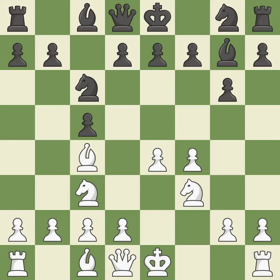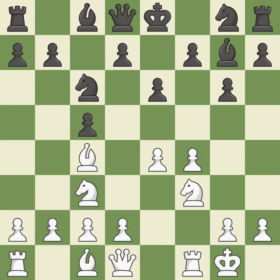BC4 develops the bishop to an active square where it attacks the f7-pawn and controls the center. E6 controls the d5 square and opens up the e7 square. Castling gets the king to a safer square out of the center of the board, while also developing a rook.